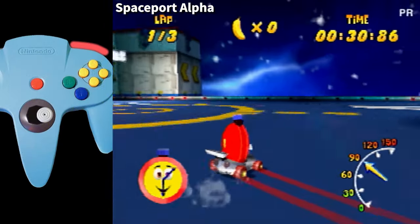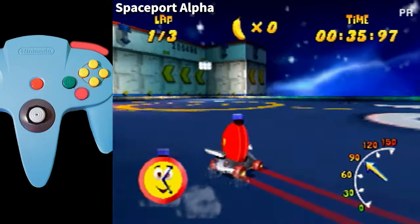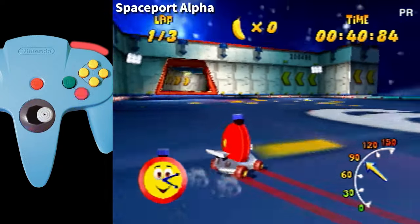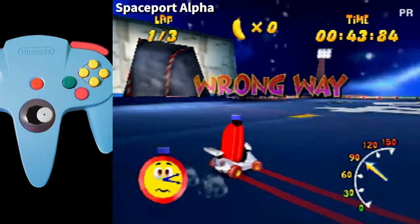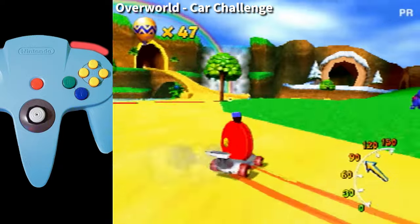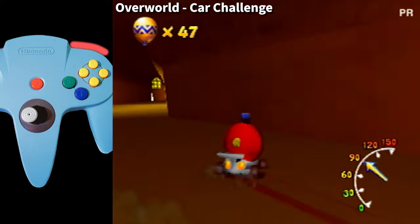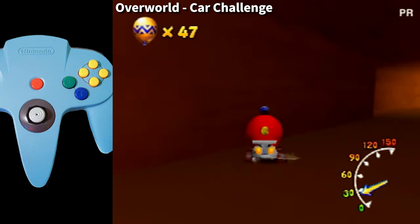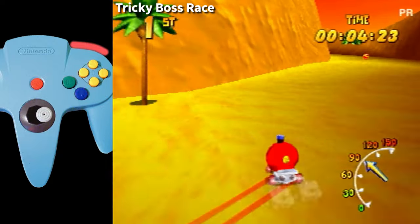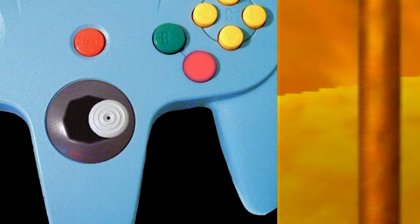Drifting will also give you lots of control over the vehicle. While in a drift, you can push the joystick more deeply into the turn to create a sharper turn. You can also push the joystick away from the turn to create a wider drift. Holding this away drift for too long will cause you to spin out. This can be avoided by pushing the joystick back into the turn. At the very least, the joystick position needs to return to neutral to avoid the spin out.